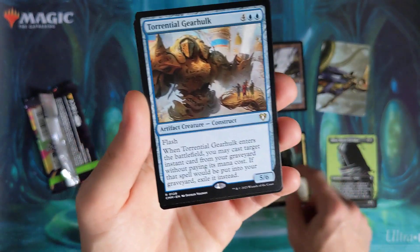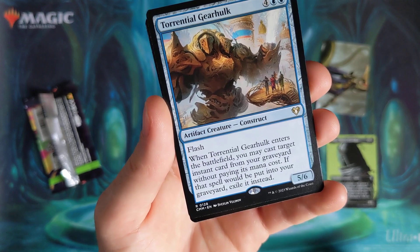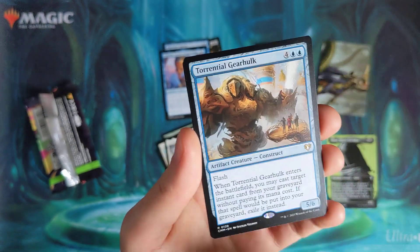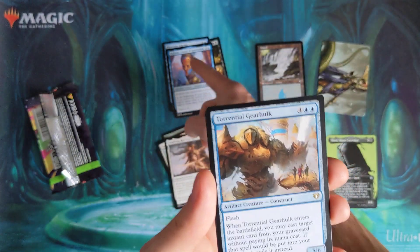A Torrential Gearhulk — it's not bad. When it enters the battlefield, you may cast target instant card from your graveyard without paying its mana cost. That's where you're pointing to your graveyard and exile it instead — basically flashback. It's flash, you bring something back. Kind of a bit of a synergy with the two rares I got back there.